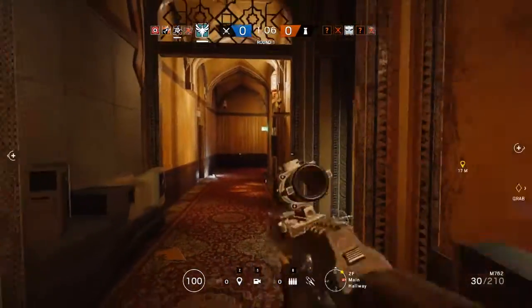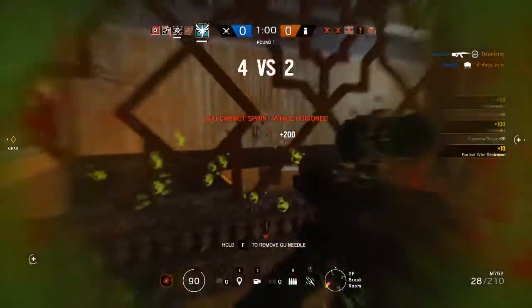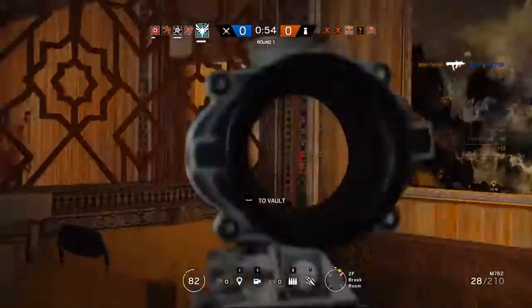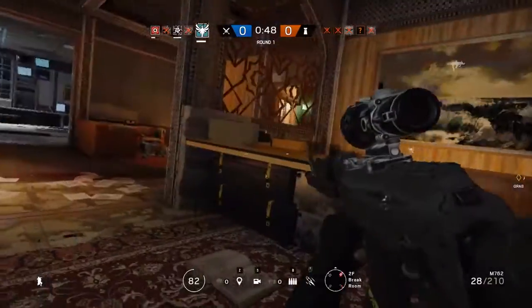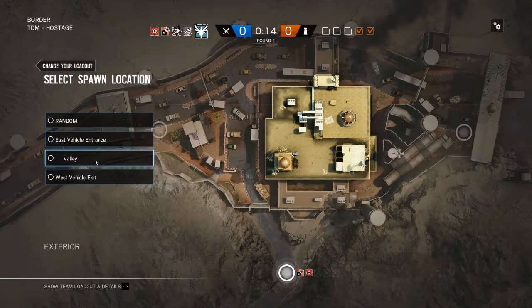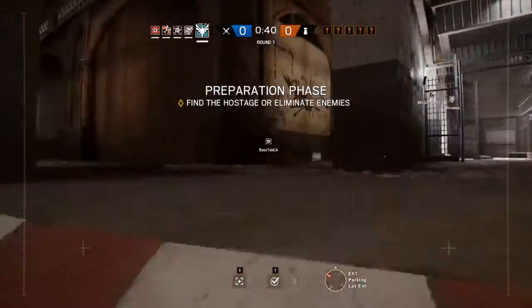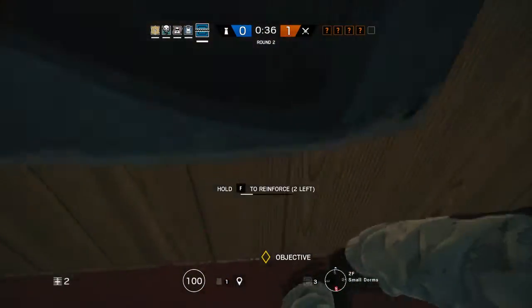The operational rules for ranked: two opposing teams of five players must complete the objective or destroy the enemy team to win the round. The first team to win five rounds wins the game. At the start of the game, players choose the spawn point. This is less important for attackers because defenders pick the objective point determined by voting. After that, players have one minute to prepare. Attackers spawn as drones and must survey the area to find the objective and see enemy operators, while defenders can reinforce walls, put traps, and choose a position.